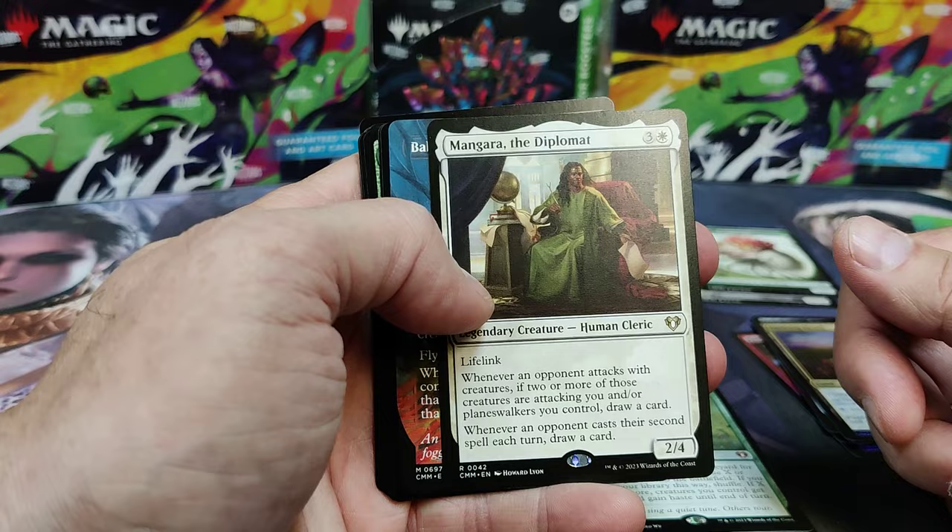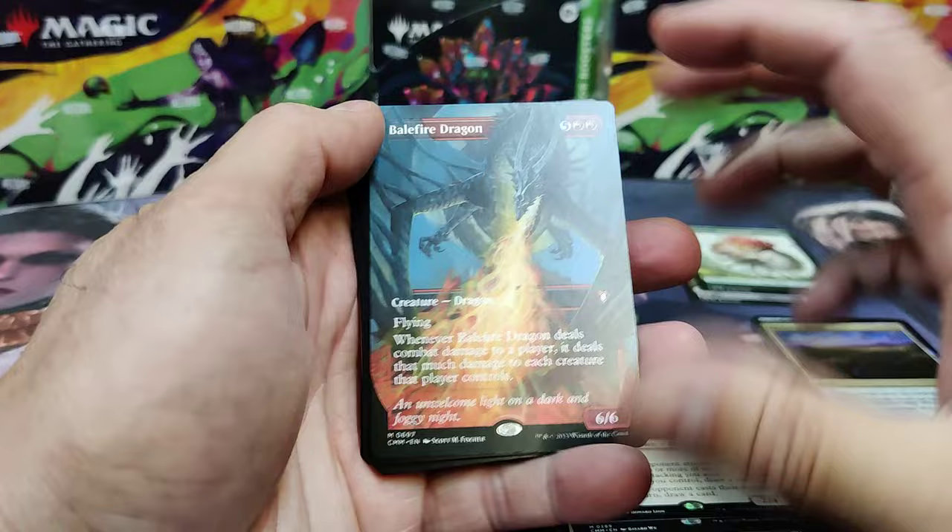Finale of Devastation — a huge hit. I love Mangara as a blue player. I put him in all white decks. He's so great.